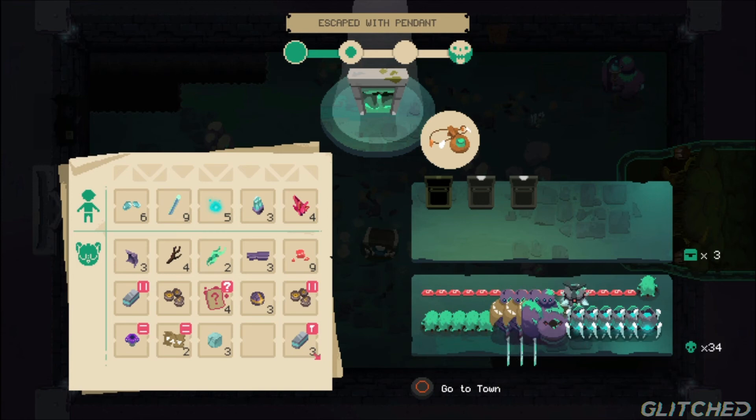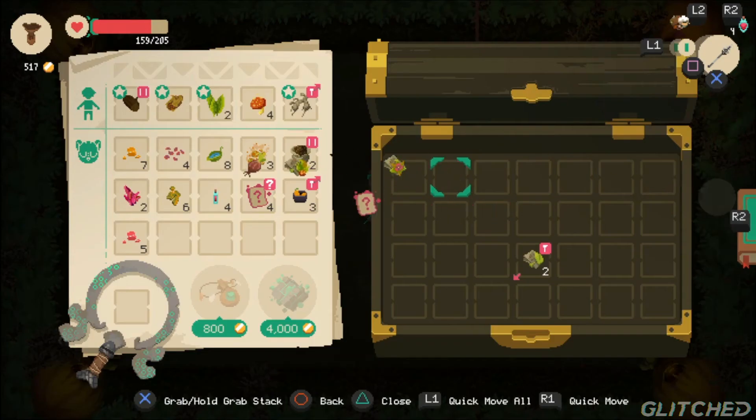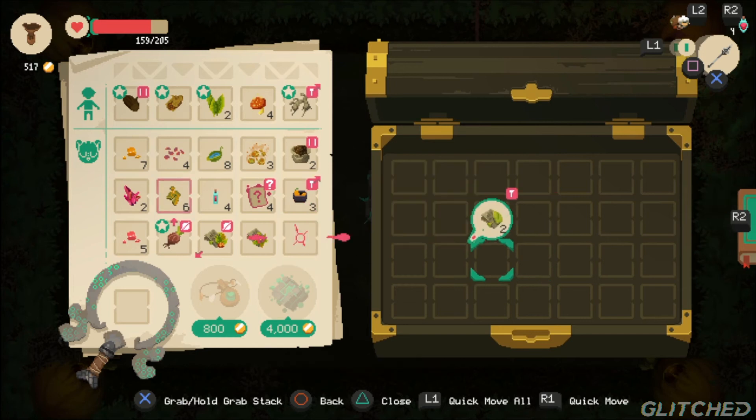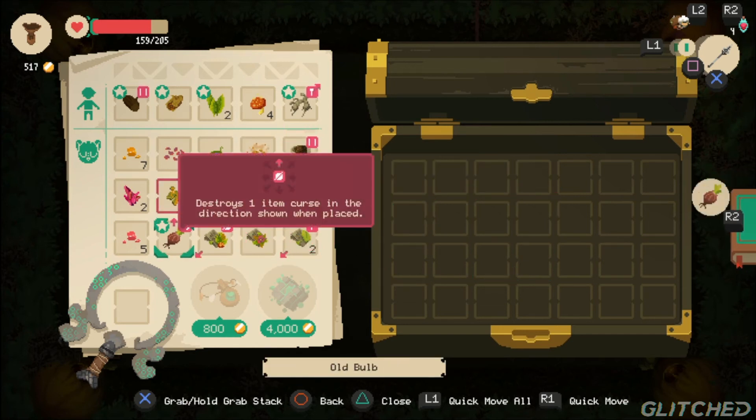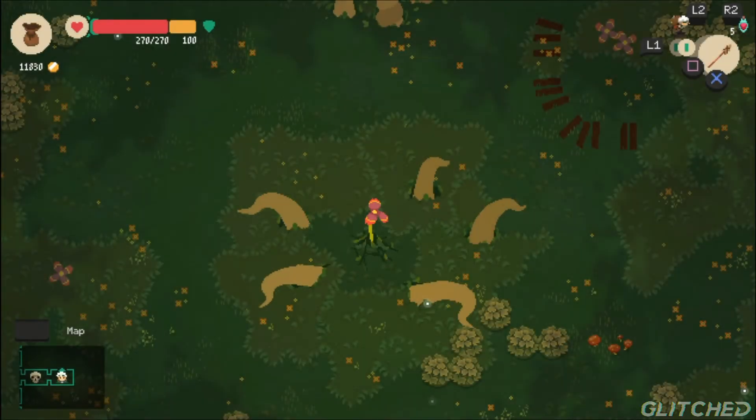Everything in Moonlighter makes you carefully plan what you want to do, be it from setting a price for your goods that you're selling, approaching a bunch of enemies in a new dungeon, or even choosing what loot to take from the dungeon and what to leave behind — the player will always have to think twice before a decision.